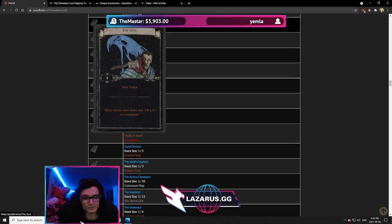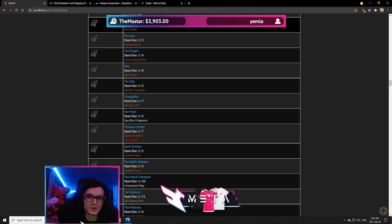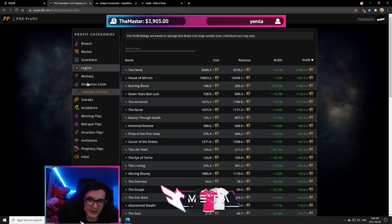Soul Taker can be very good. Soul Taker is used to craft the King's Maker, which is used on Animate Guardian builds. It's a very in-demand item typically, so you do want to do the math on it. Remember not to trust these websites for your profit calculations.